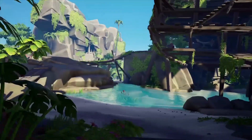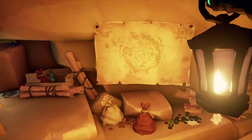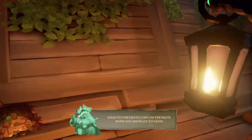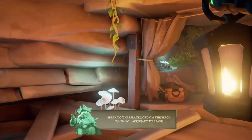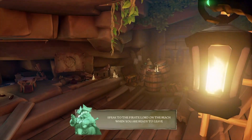Down here you get a hidden secrets commendation, which is necessary for 100% completion. There is also a journal down here sitting next to a stool, which I'll show later. But what most people will come down for is 25,000 gold and 200 doubloons.